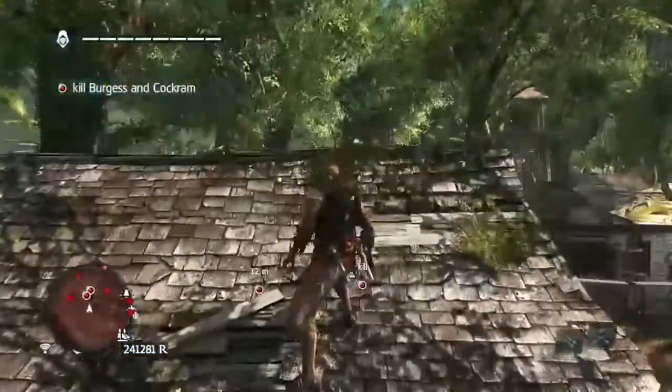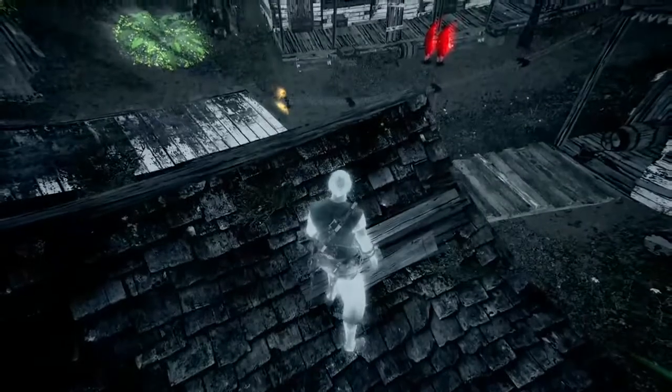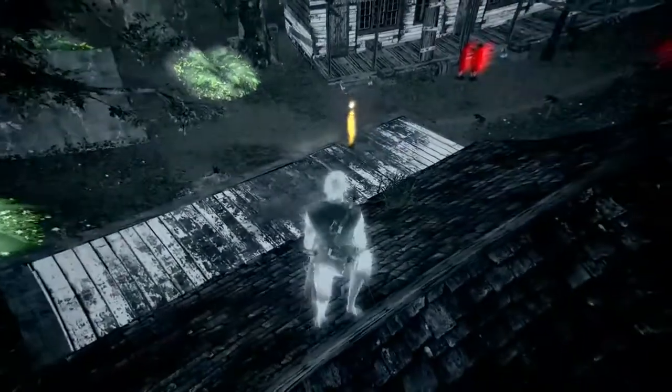He'll go into this house. He's going to wait for his buddy. Sorry about the eagle vision — it was the first time I did this on this house, so I was trying to see where everybody was. But it's the same thing. You're going to jump on the ground right next to them and double assassinate. Right there.